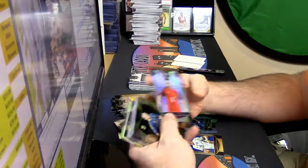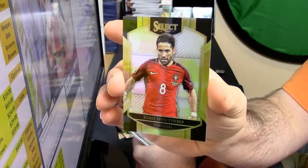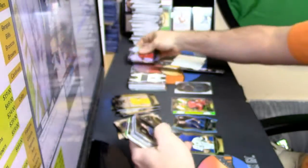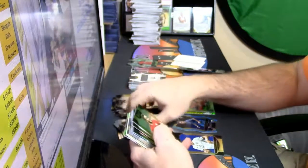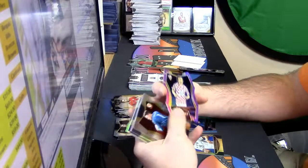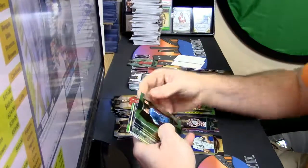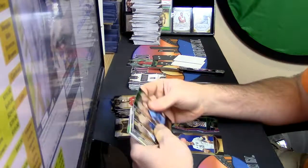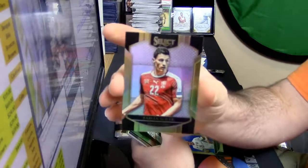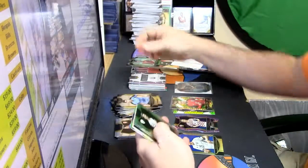It looks like a refractor - that looks like a refractor. Yo, hot - Portugal, I don't know, I'll figure all this out towards the end. Die cut, Luka Modric numbered to 249. Fracture - Fabian Schär, defender for the Switzerland national team.